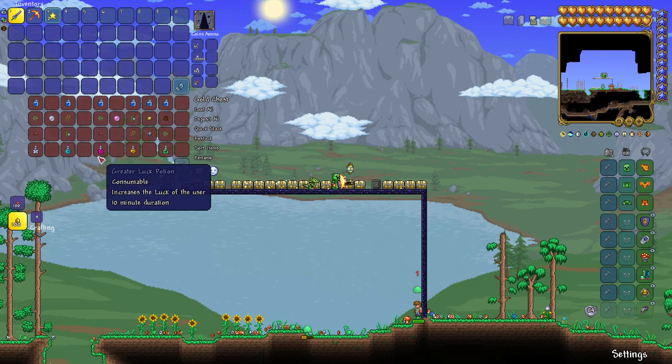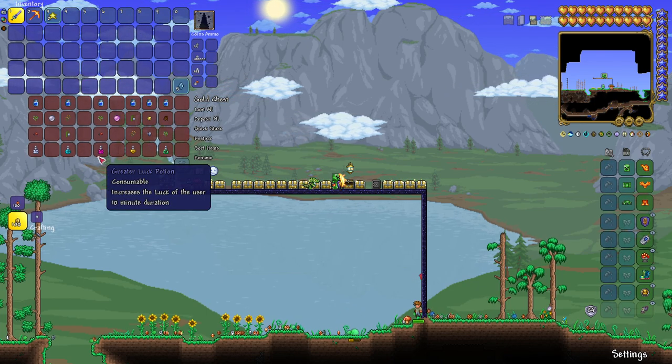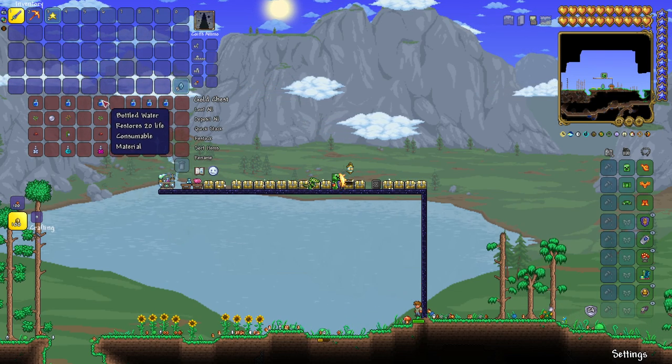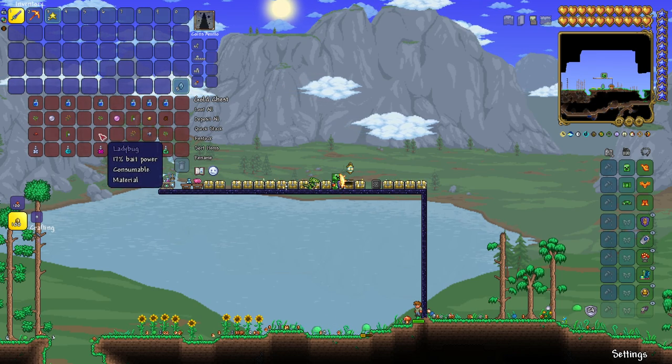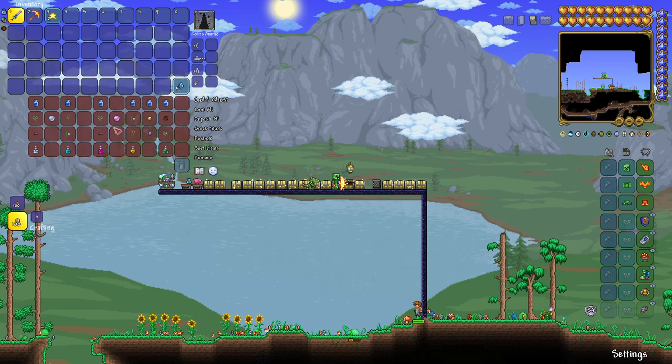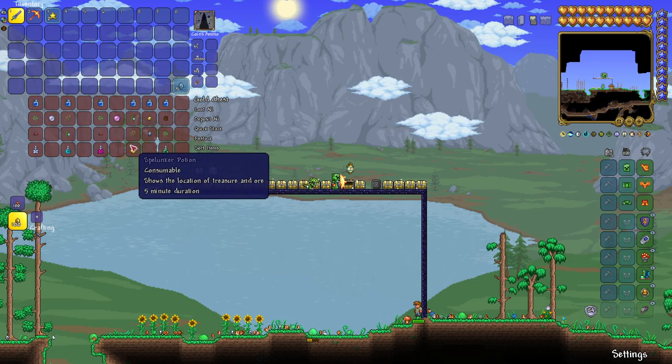The Greater Luck Potion is the best luck potion you can get, with a 10-minute duration. All you need is bottled water, waterleaf, ladybug, and a pink pearl. All the luck potions just use different pearls that you find in the world.